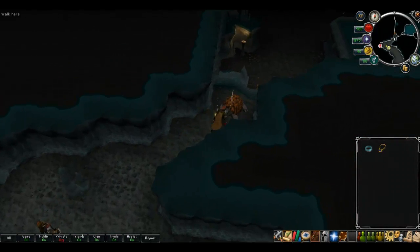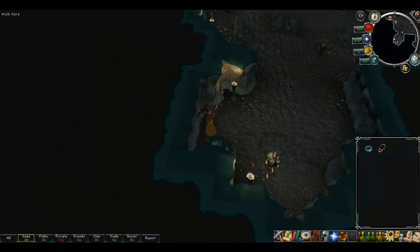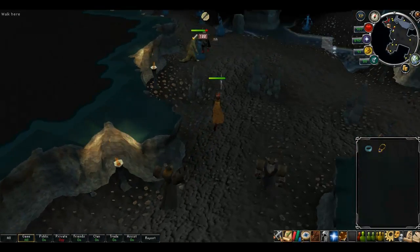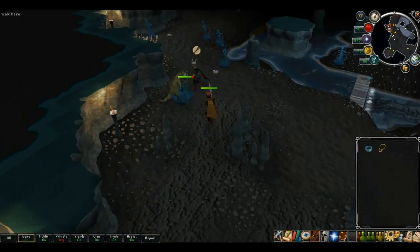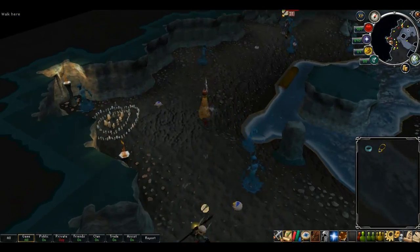You need to have a ferocious ring, which means you need to be assigned tasks by Kuradel to use this method. As your Slayer level gets higher you will eventually be assigned tasks by her, and she does quite commonly assign water fiends, so it's a handy thing to have.